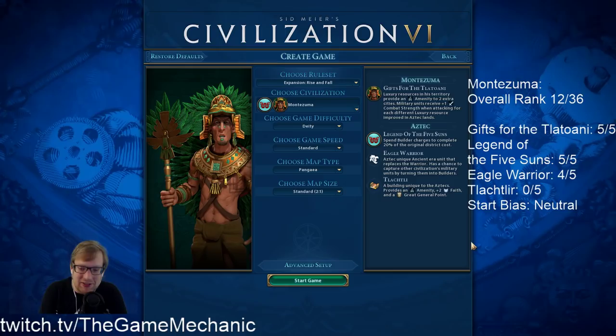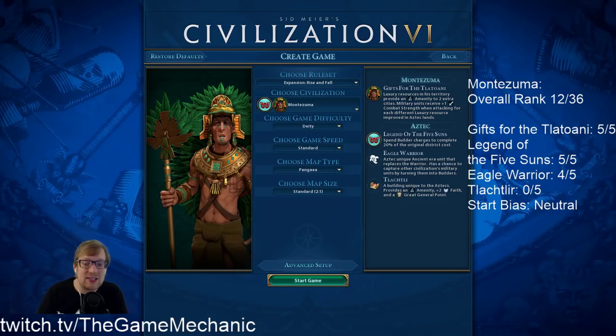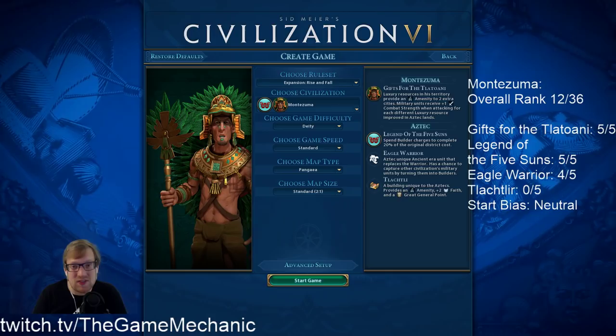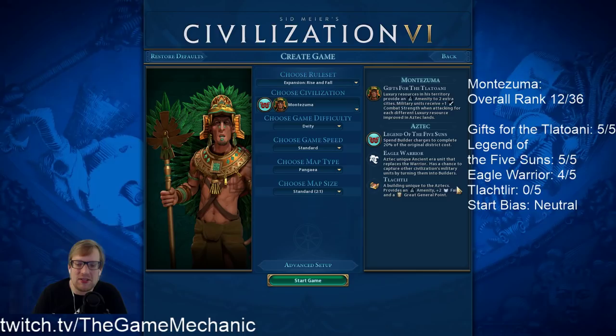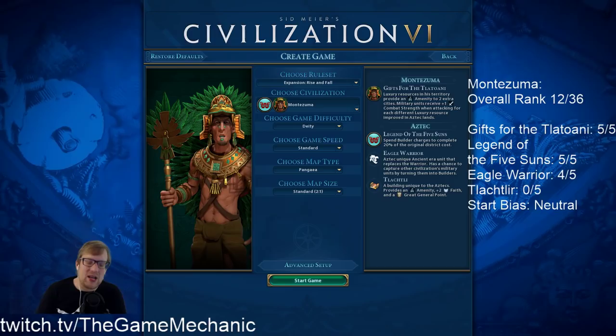The Tlatchitli — I'll butcher it — is a very forgettable name for a very forgettable building. It is awful. It is a unique arena that gives you an amenity like a normal arena would, and in addition gives you faith and great general points. Build one for era score, build one when you want your Coliseum, and otherwise just forget it exists. There's no way I would build entertainment complexes and rush out arenas, especially when my luxuries are already more efficient, just for faith and general points. Give me a holy site; give me an encampment. It's just not good.